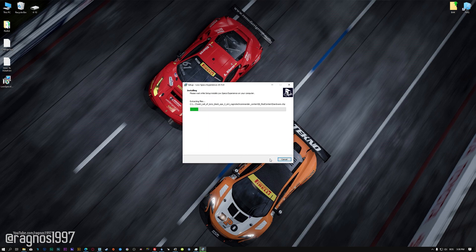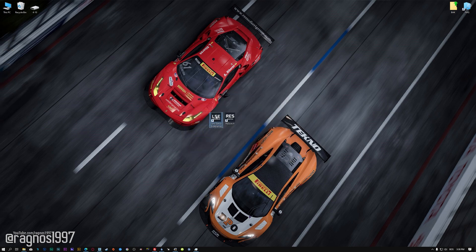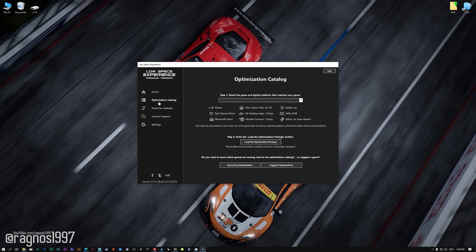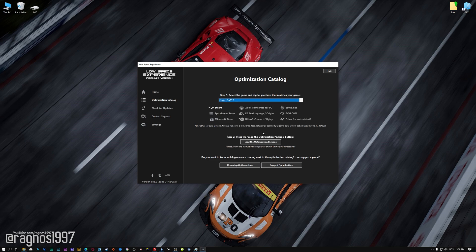First of all, start the installation process for the Low Specs Experience. Once it's done, start it from the newly created Desktop shortcut and select the optimization catalog. From the top of the menu, select the applicable digital platform and then select Project Cars 2 from the drop-down menu.